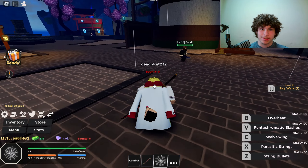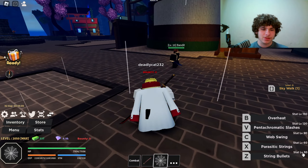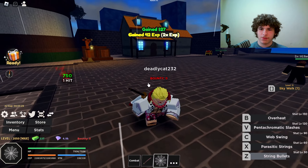Let's test out the String Fruit. First ability is called String Bullets — Master Recon on that move is 30 stats, so you have to have 30 stats on your Fruit. Here's how it looks — the Z ability. Damn — 750 damage.